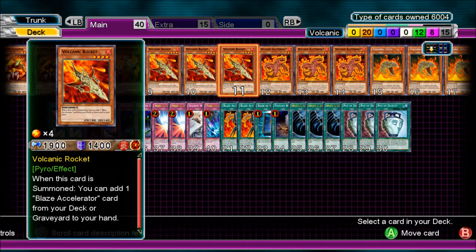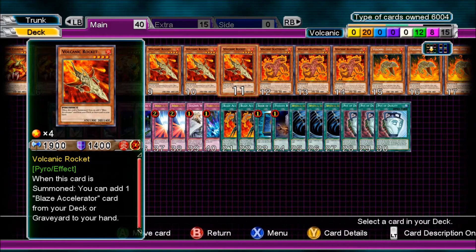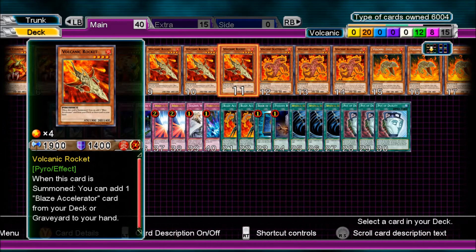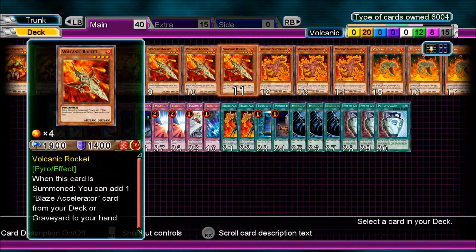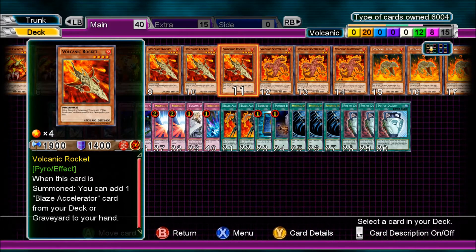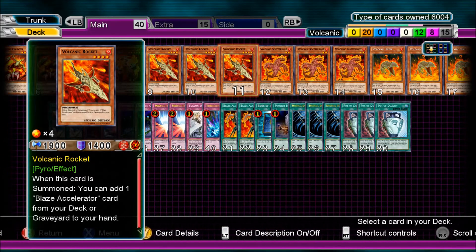This is like the main card of the deck — Volcanic Rocket, three of them. When this card is summoned, you can add one Blaze Accelerator card from your deck or graveyard to your hand. It's a 1900 beater to start with, plus you get either the Blaze or the Tri-Blaze from your deck or graveyard. That's how the combo gets going.